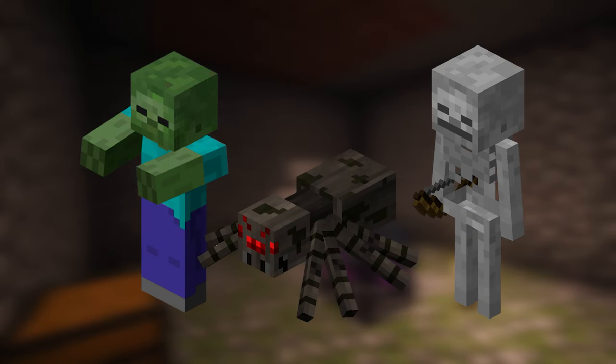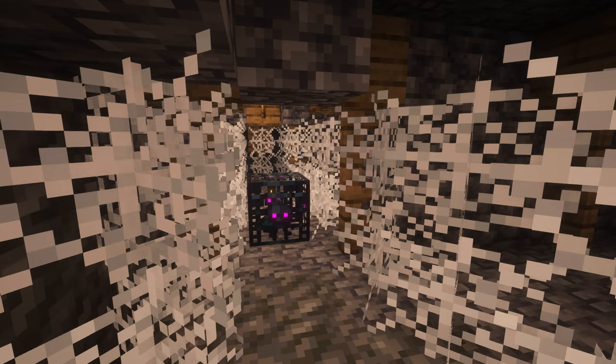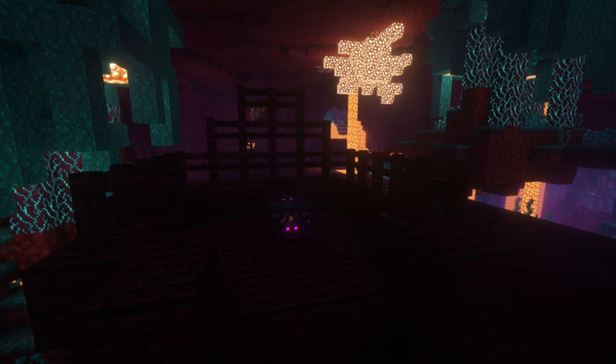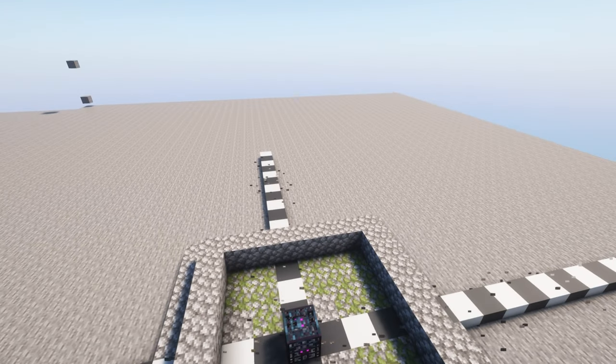Zombie, skeleton, and spider spawners can be found in overworld dungeons. Cave spiders spawn in mineshafts. Silverfish spawners spawn in the stronghold. Blazes spawn in nether fortresses, and magma cubes in bastions.